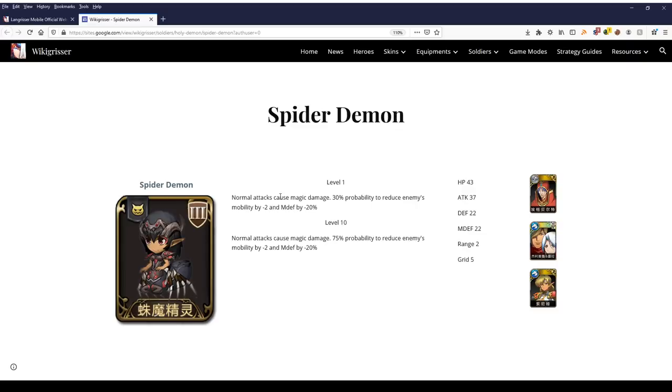Last is the 13th and final soldier, the Spider Demon, a Demon-class soldier. Their effect is normal attack causes magic damage, and there is a 75% chance to reduce the enemy's mobility by 2 and magic defense by 20%. The users are Egbert, Geralt and Layla, and Sonya. I don't know anyone who uses these heroes except maybe Geralt and Layla. That's why this soldier is overall quite terrible due to the character limitation.